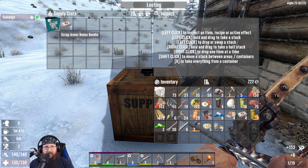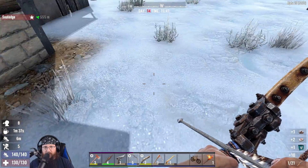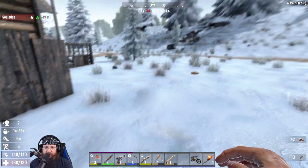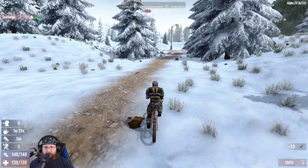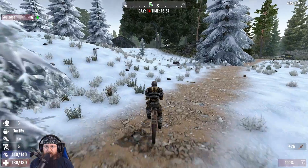Okay, two first aid kits and scrap armor bonus bundle. I'm turning off the smelter - the only thing in there is clay right now. Make sure you have a learning elixir in your inventory. Oh yeah, let me go ahead and eat.